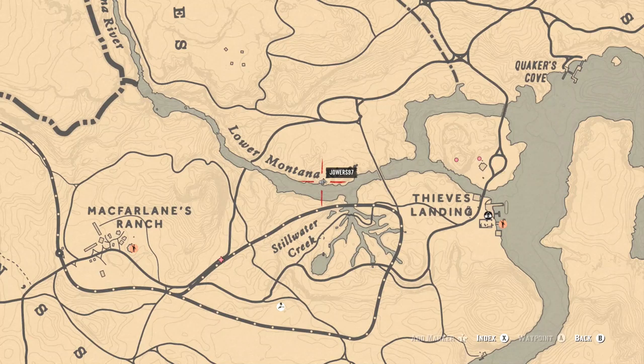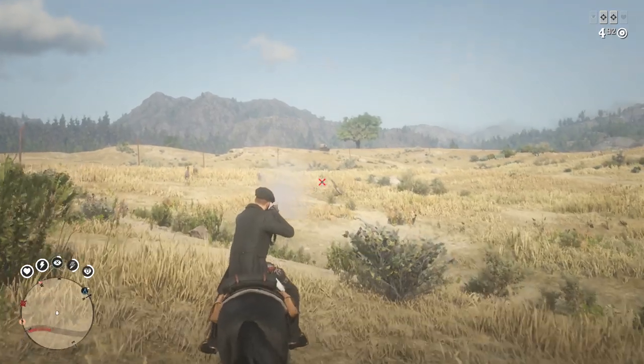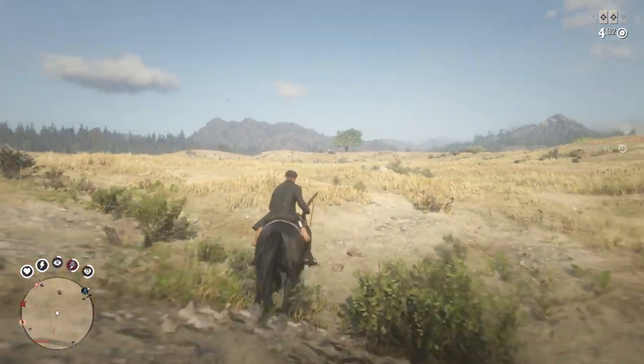Once you get to Blackwater, travel all the way down to this point right on the Lower Montana River. Here you'll find a sort of indent where there will be a rock right in the middle, and here you can do a ton of fishing.